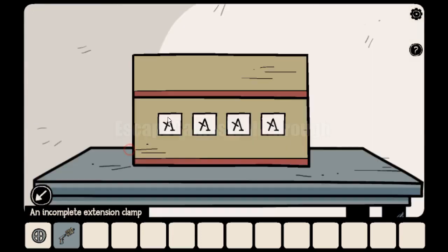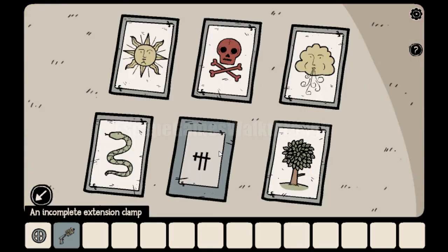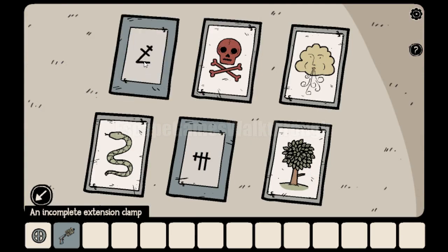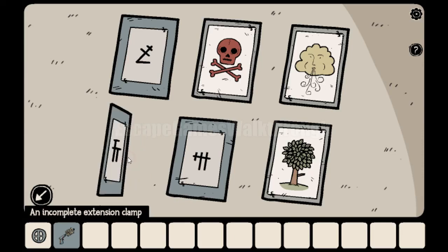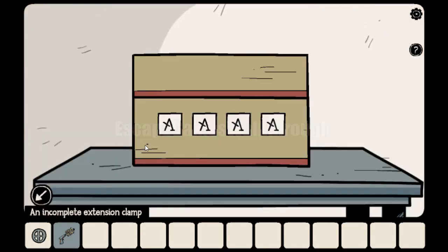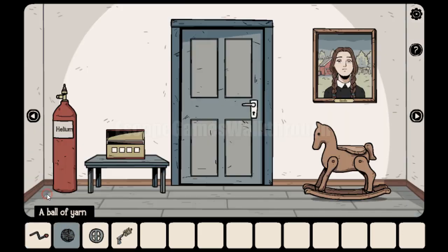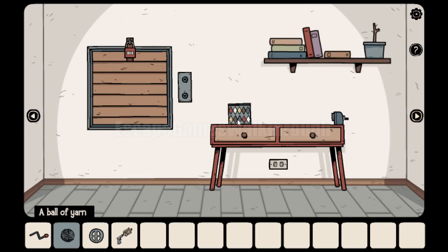The sequence is moon, sun, snake, and skull. The signs behind each: moon has its symbol, sun is like the letter L, then goes snake, then the skull. We use these four signs to open this box. For moon we have its sign, for sun it's letter L, for snake it looks like its symbol, and for the skull we have its sign. We've got a ball of yarn and also a crank. This crank opens another box.